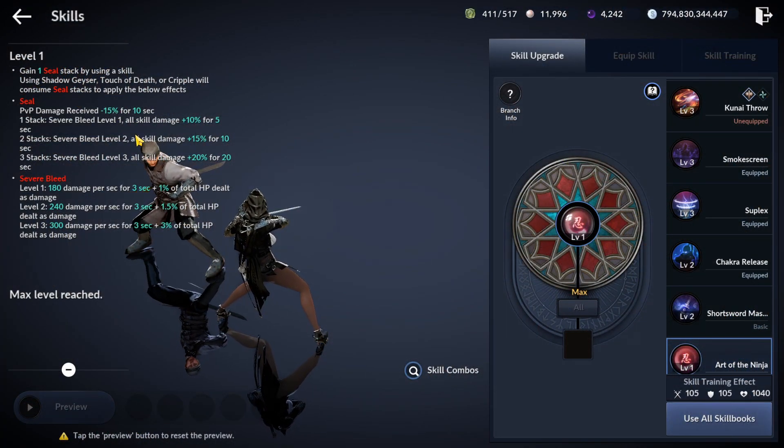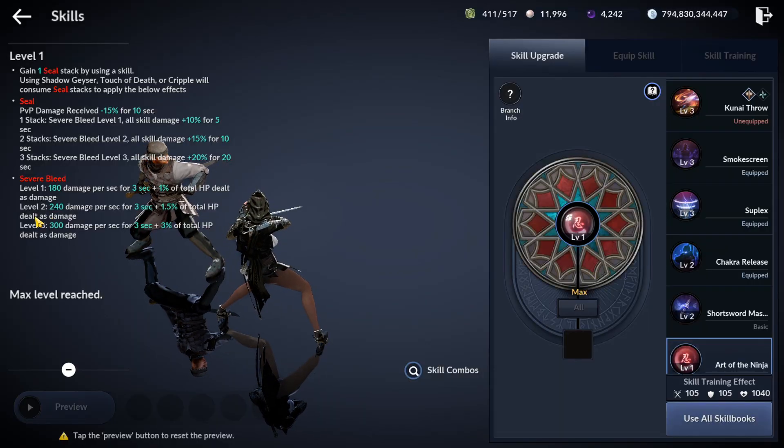The passive Art of the Ninja received 15% PVP damage reduction for 10 seconds when consuming a seal, and also added a buff increasing all skill damage by up to 20% for up to 20 seconds when consuming up to 3 stacks of the seal. The effect Severe Blood applied on hit now deals up to 300 fixed damage plus 3% of the opponent's maximum health per second for 3 seconds. The latest patch on the Korean server nerfed the maximum health damage from 3% to 2% at 3rd stage.